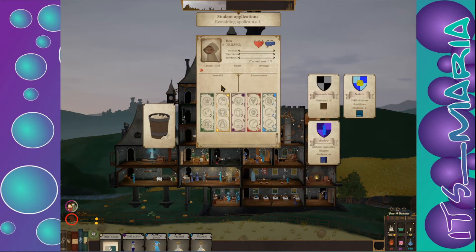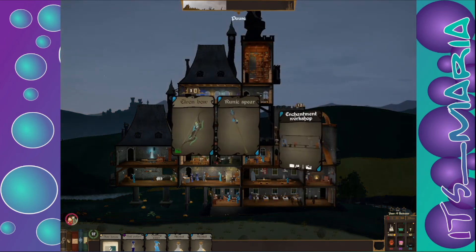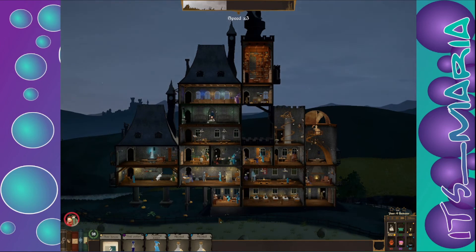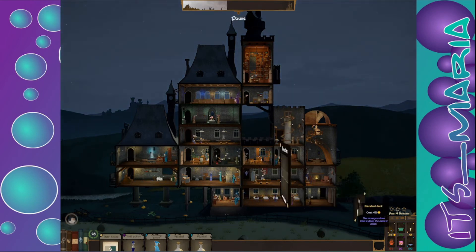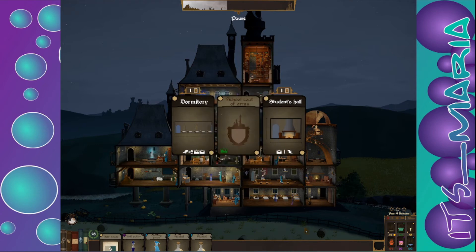Students — beautiful and procrastinator — you can beautifully be in general class. Runic spear time! And apparently I stuck it in whatever I was clicking on — cool, yay for messed up mouse. No more holidays — nope, you can keep your kid, I'm not putting a bedroom in yet. Let's go with the dormitory code of arms.